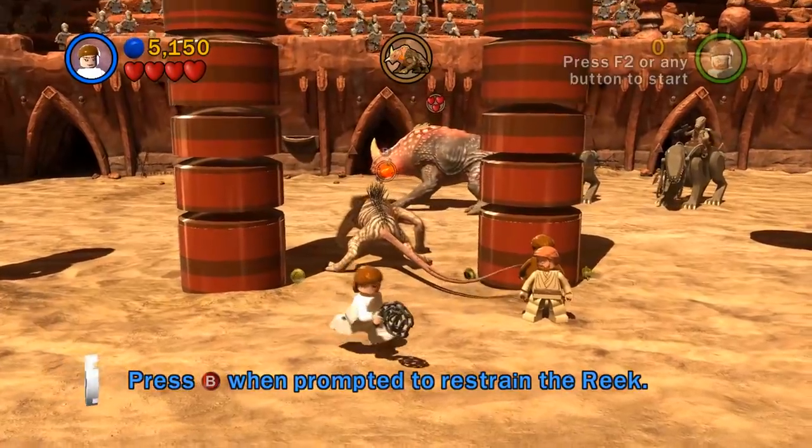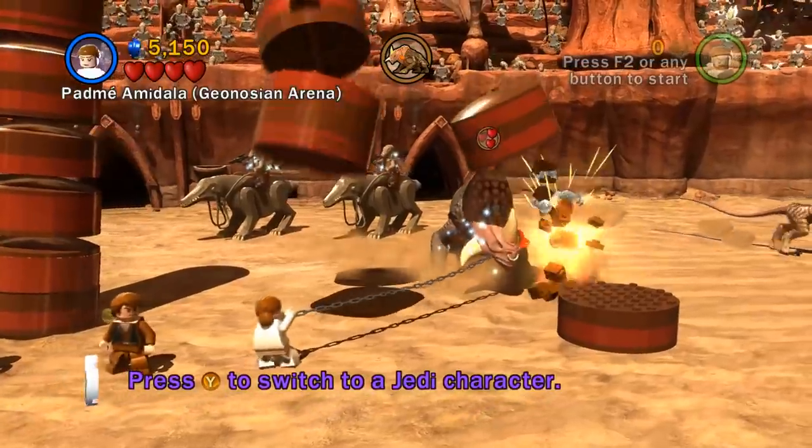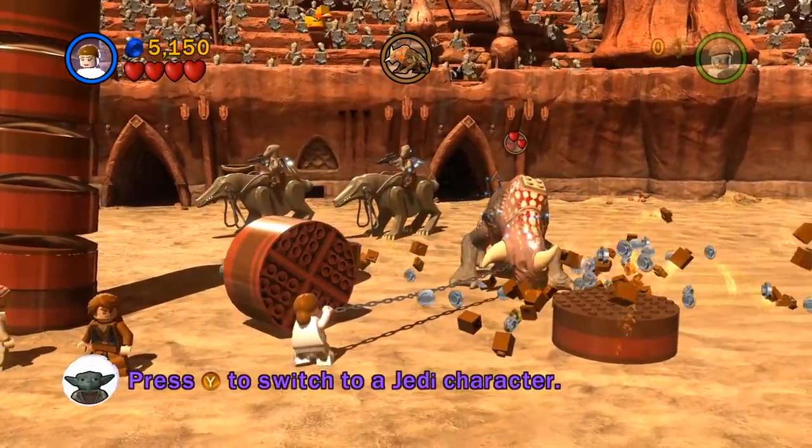So we're all hopping down. Here we are as a team, taking all of these monsters. Press B when prompted to restrain the Reek.